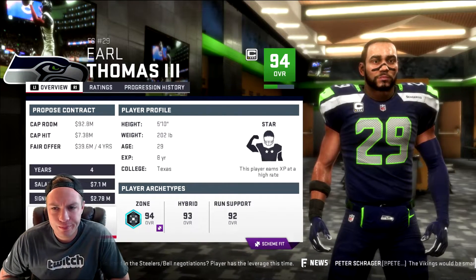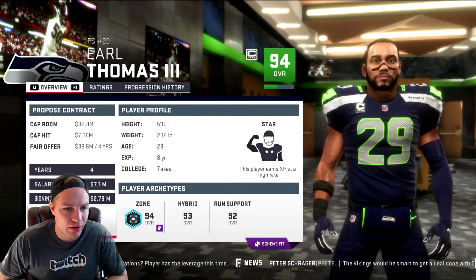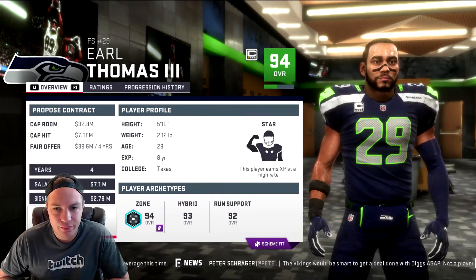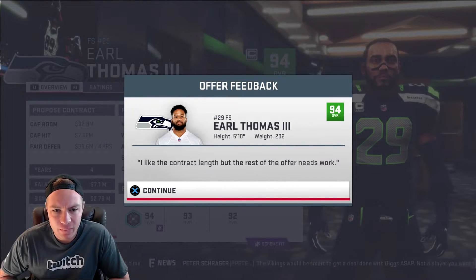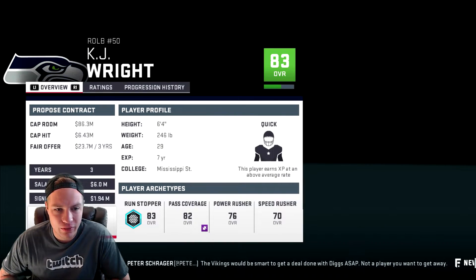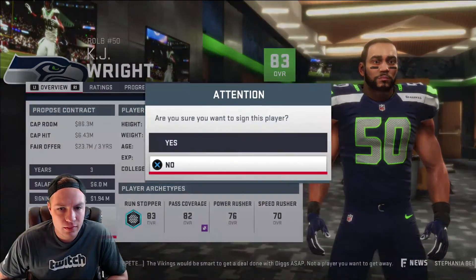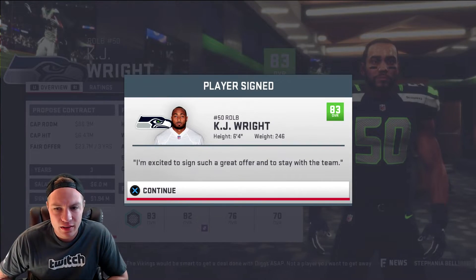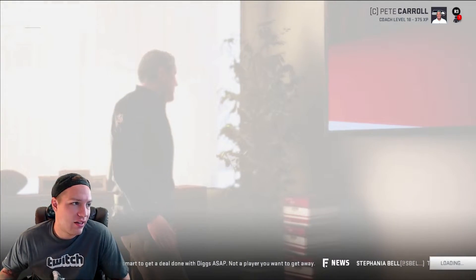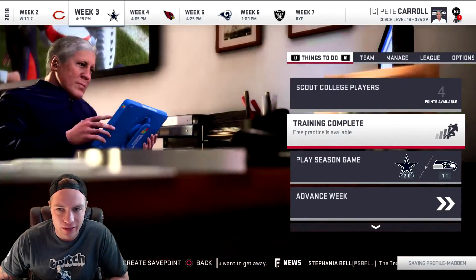Big time decisions coming up for Earl Thomas — I know he wants to get paid big bucks. He did return to the Seahawks though, so that gives us more reason to sign him. Also KJ Wright, Tyler Lockett, Frank Clark, Sebastian Janikowski — we don't even know if he's going to be around next year. Let's start negotiations on Earl Thomas. He wants 36 and a half million over four years, under 10 mil per year. Let's see what he says — the rest of it needs work. If Earl Thomas doesn't stay I'm not going to lose it — we all know in real life he's going to be in Seattle by next year.